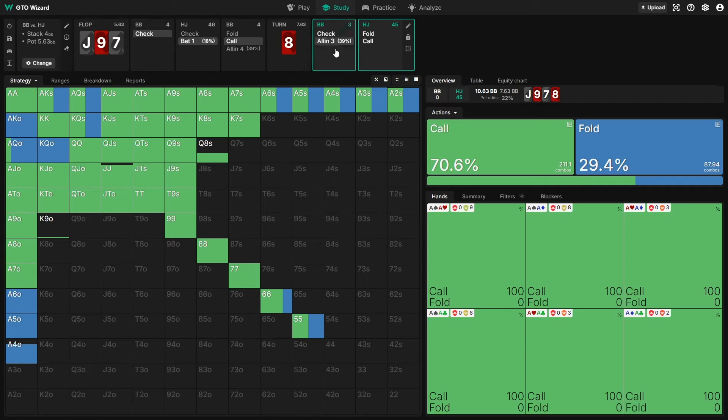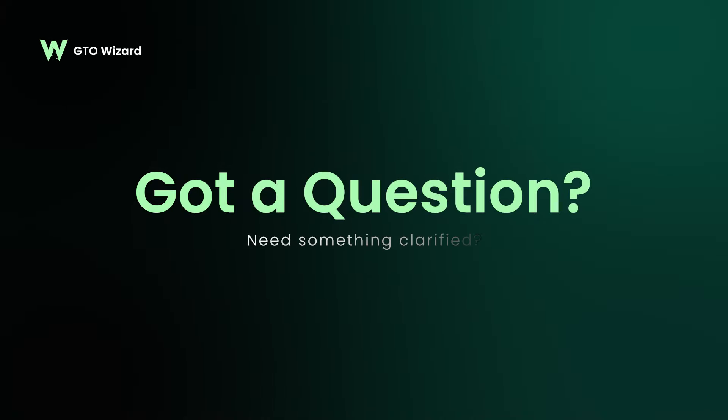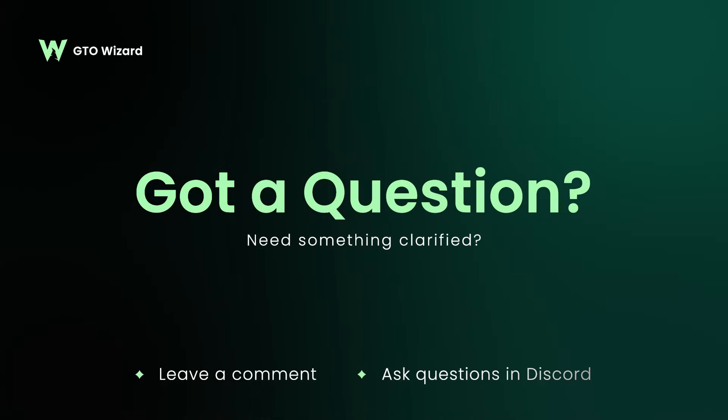We shouldn't assume it's impossible to have any postflop play off a micro stack. There is more scope for postflop play in the big blind than you might think, even when our stack is extremely small. Players who don't defend wide enough preflop, or who are never willing to call a 1 big blind bet and see a turn with 3 big blinds behind, are leaving a surprising amount of EV on the table.